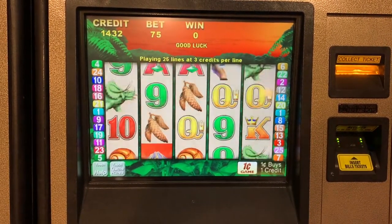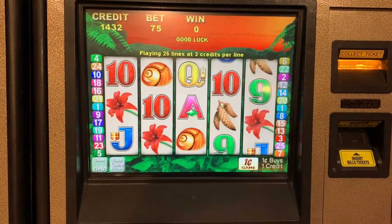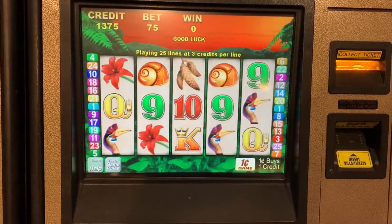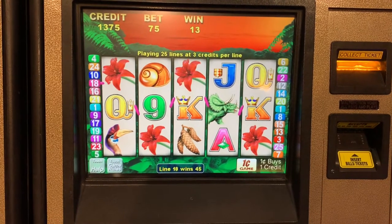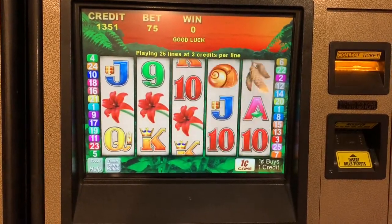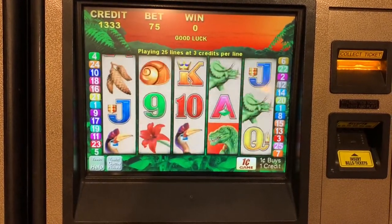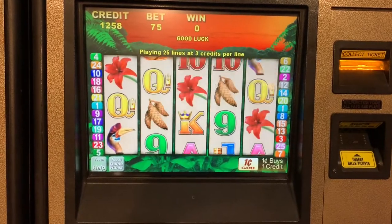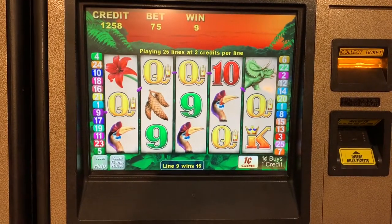I wonder what's the best symbol besides the dinosaur. I bet it's the Triceratops. Flower power. We're already down to $12.50. Come back, Dinosaur.